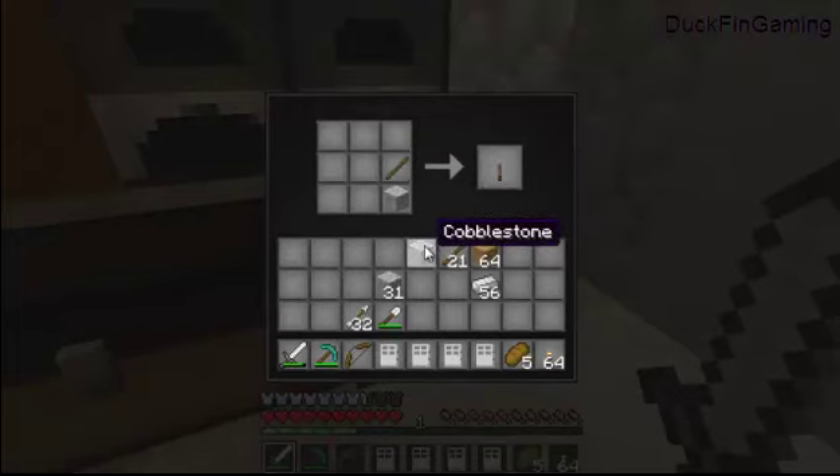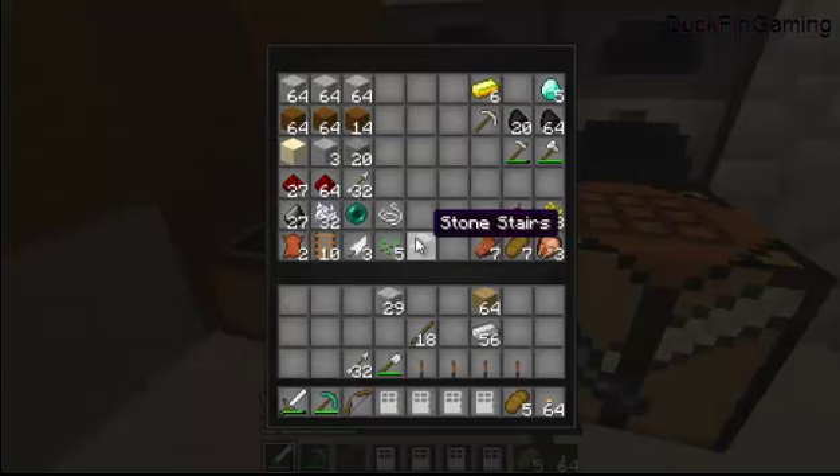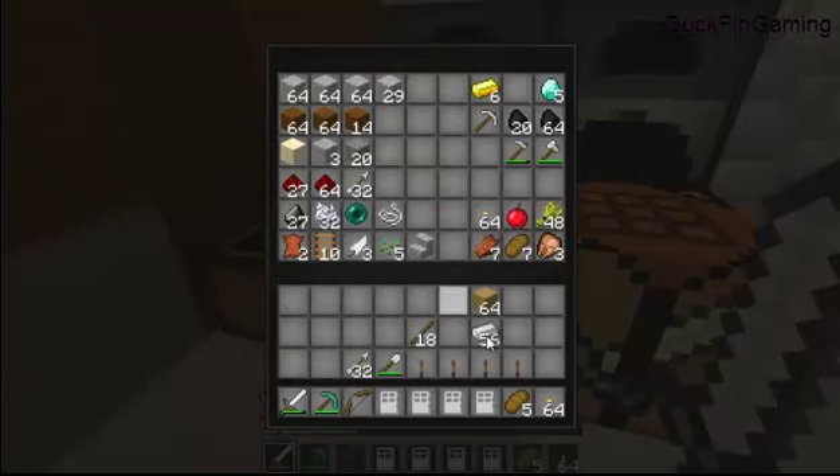Look at that — second try, I figured it out! Second frickin' try! I need four: one for the outside, one for the inside, one for the outside, one for the inside. I'm kind of proud of myself. I really didn't know how to make them but I had an idea and totally figured it out in two seconds.